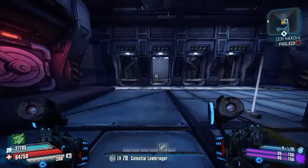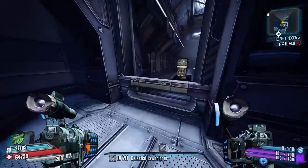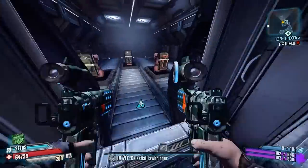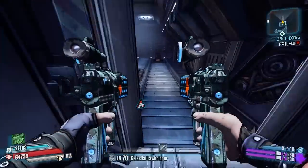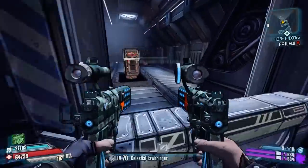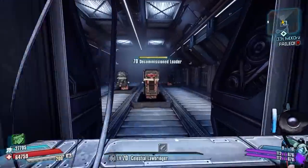Oh man, they finally added some test dummies. Let's go test our melee. Are you telling me I can't jump back here and test my melee damage? We couldn't do the same thing in Borderlands 2 and we had to glitch out of bounds just to test melee. Are you kidding me? How am I gonna test that? Come on now.